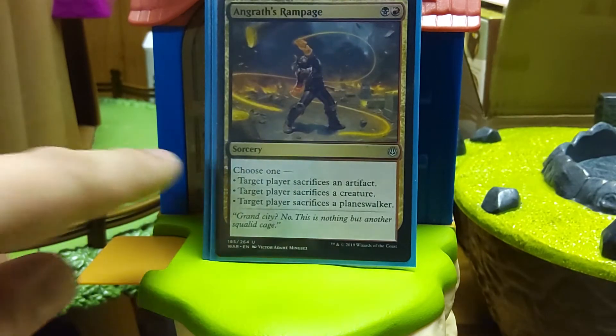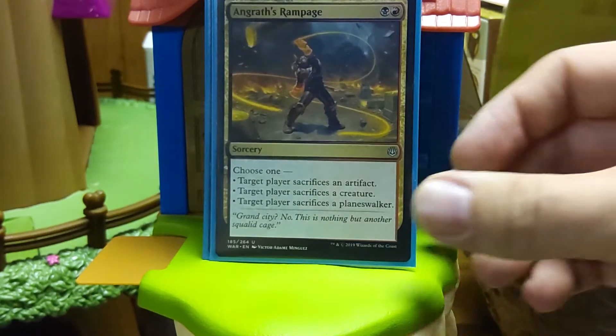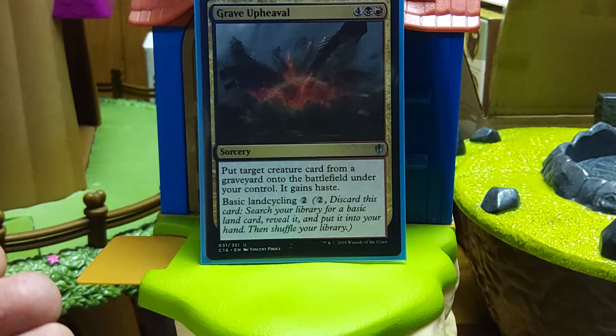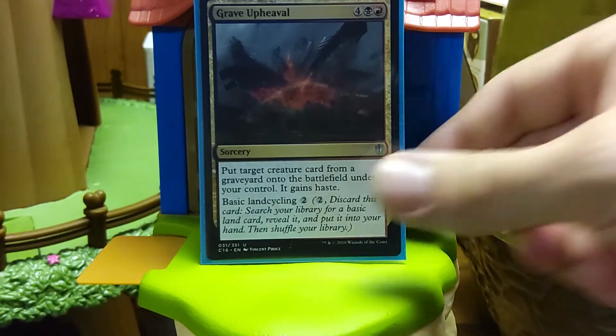Angrath's Rampage — the fact it's a sorcery stinks a little bit, but the big part is you can have someone sacrifice a Planeswalker. More often than not that's the main target, because usually they'll have multiple artifacts or creatures. Maybe you'll get someone's Sol Ring early. The big part is if they only have one Planeswalker you just can't kill otherwise, this is going to get a Planeswalker for the price — this is cheap. Grave Upheaval — this is a card I love for literally every aspect. It can get a creature card onto the battlefield and it gains haste. It has basic land cycling. Six mana doesn't feel great for the ability, but it's that flexibility. There are many times I'll cycle it and then bring it back through other means. So that's Black-Red.